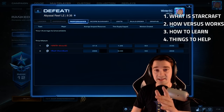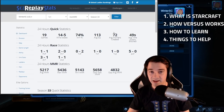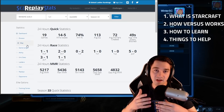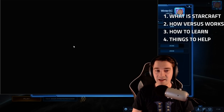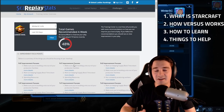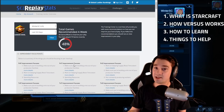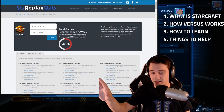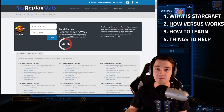I want to bring up SC2 Replay Stats — sc2replaystats.com — one of the best sites for setting those goals. It's free. You connect your Battle.net account and use a program to automatically upload your replays. The replays go into the system and you get a breakdown of your matches. There's also a Training Center — you can check two replays a day for free — which is great for silver, gold, and platinum level players. If it tells you you're getting supply blocked twice as much as a gold level player, maybe you should work on that.